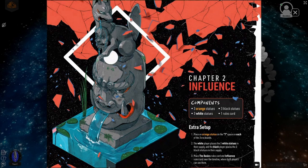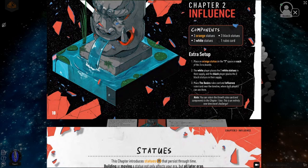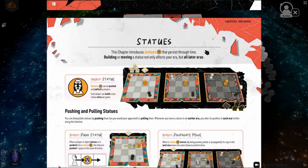We are continuing our journey into 'That Time You Killed Me' - we're two rival time travelers trying to prove who invented time travel, and we do that by killing each other. Now we go to Chapter 2. The plants we grew in Chapter 1 are gone, and now we go to 'Influence' where we're dealing with statues. We have three orange statues, three black statues, and three white statues.